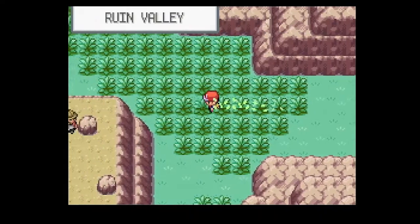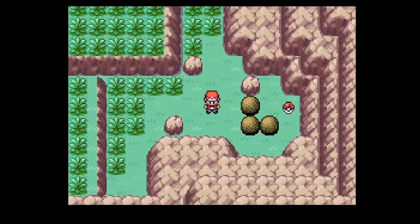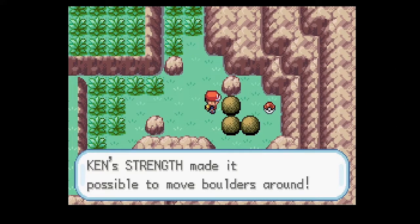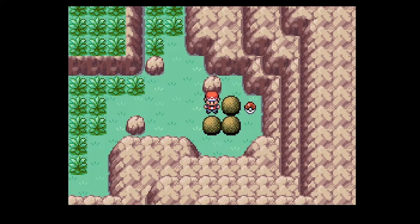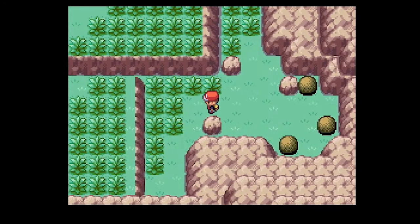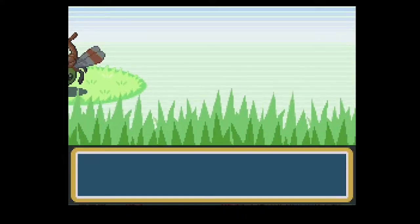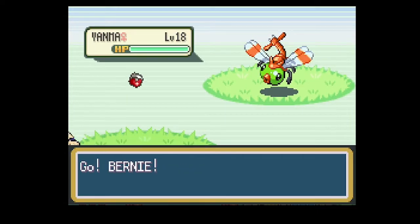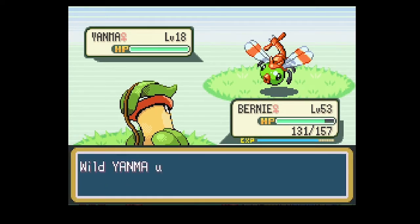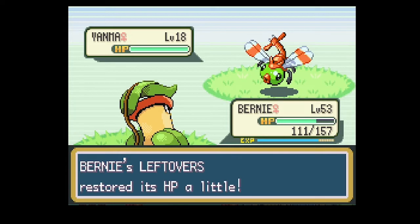Here we have Ruin Valley. We actually got three new Pokemon to talk about - a pretty decent amount. Over here we have a Strength puzzle so we're gonna need to use that. When I start encountering them in the wild, that's when I want to talk about them. You get a Sun Stone by doing that, which is cool because that evolves Gloom into Vileplume. Here's one of them - Yanma. Let me get Yanma's information. I'll also try to catch one.